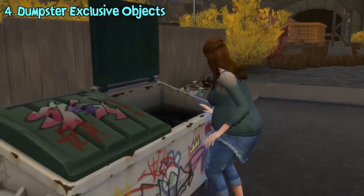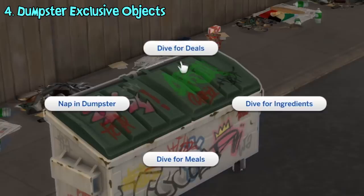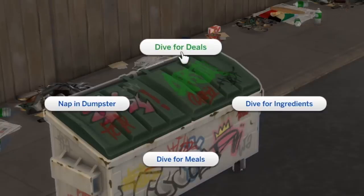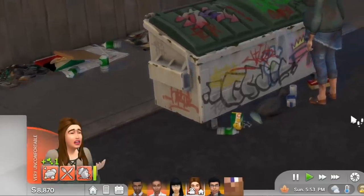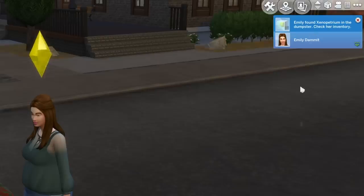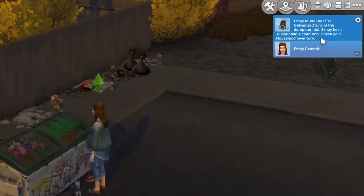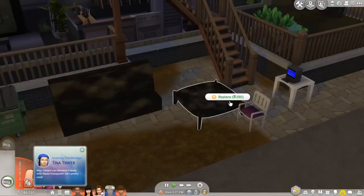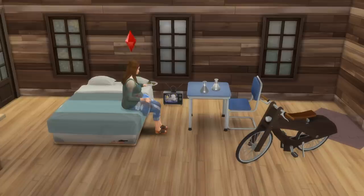As stated before, the dumpster is a new waste container in this pack. If there's trash in it, various interactions can be performed to find free goodies inside. One of them is 'Dive for Deals.' You can find a small amount of money, bits and pieces — the new currency mainly obtained from recycling — collectibles, electronics, furniture, and more. Most of the time, the objects you obtain are in bad condition like burned or broken. While dumpster diving, you might also get exclusive objects that can only be found from the dumpster and cannot be bought through buy mode unless you use cheats.